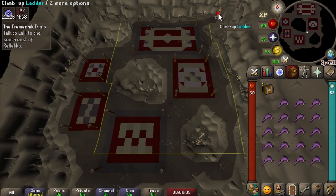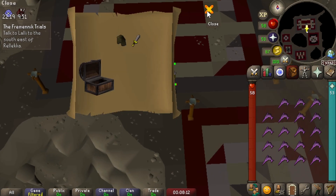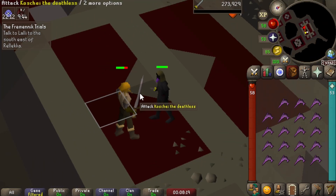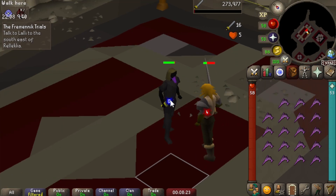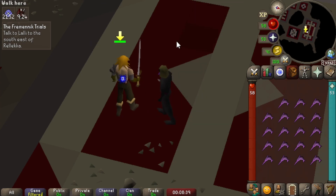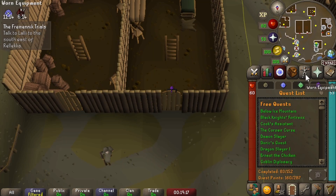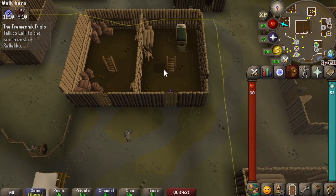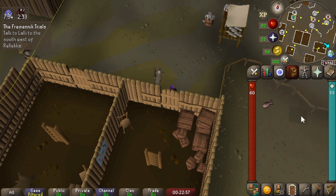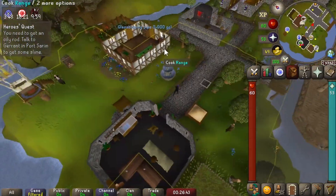Here we go — we can't teleport out or we'll lose everything in the Volcanic Mine death storage. We have a full inventory of food so it should be okay. We open the casket and got a dagger — this is perfect. You can use the weapon because we didn't bring one in — we brought in a casket. Absolutely destroying this guy. The last thing we need to do is peer with the Seers — nothing in inventory. And we are done — we got a herring to eat. Easy way to get to Entrana is using the balloon transport.